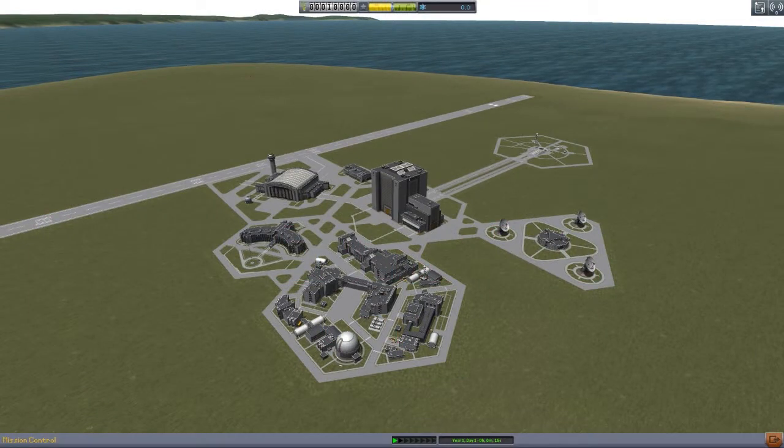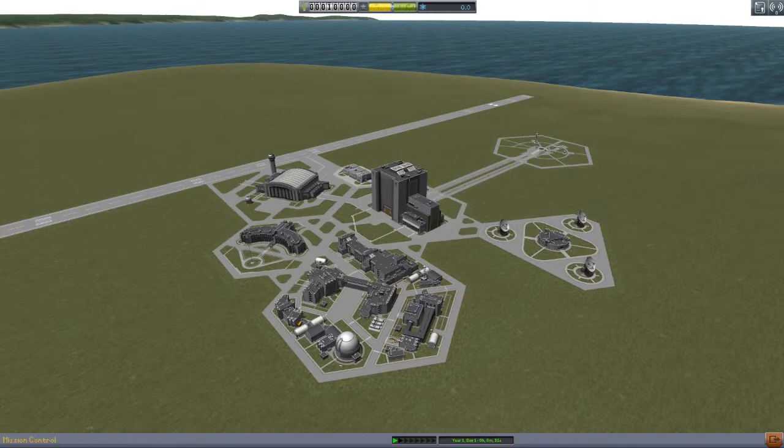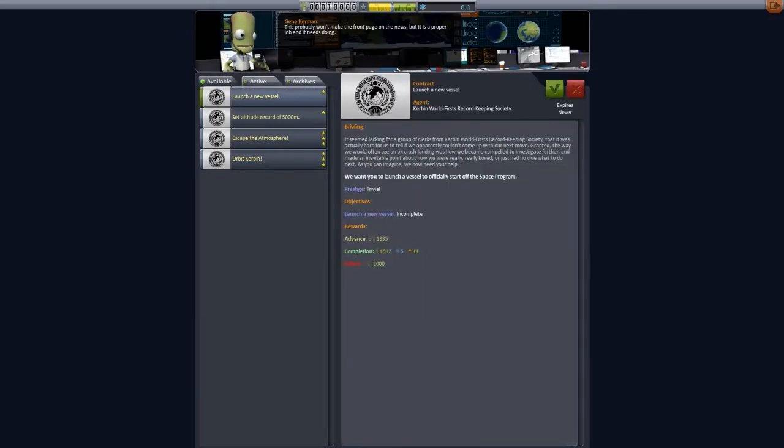Hey guys, it's Ataka D here. I'm going to be checking out the new Kerbal Space Program update 0.24, which adds this little building over here that looks pretty new. I actually skipped 0.23 because it didn't really grab me and I kind of wanted to wait for the whole career mode to take off. So yeah, it seems like it's getting quite fun and interesting so I'm going to give it a go.